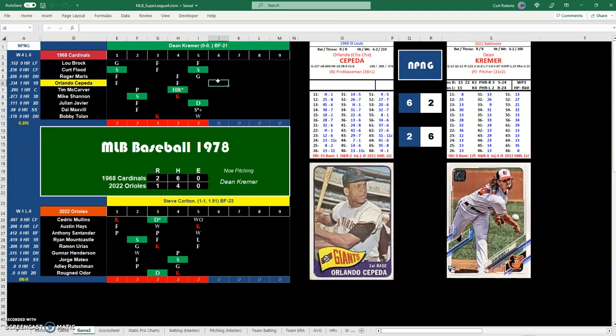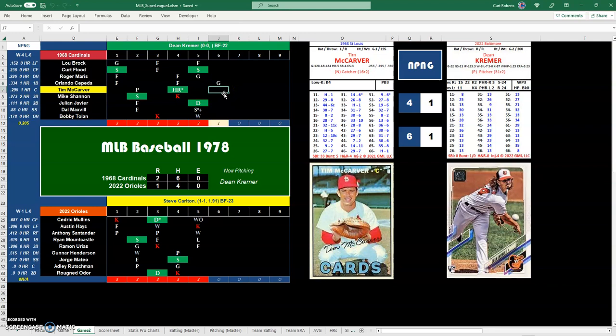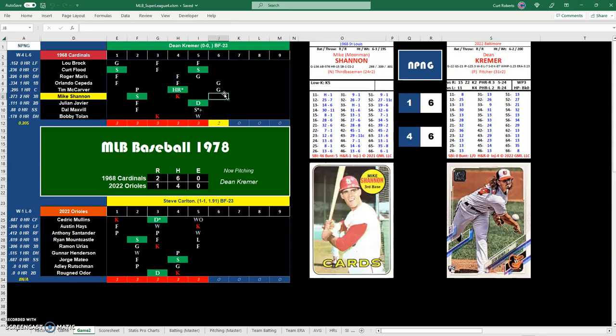Two to one Cardinals. Orlando Cepeda, 62 is a 27 — that's a possible strikeout. K4 if he bats right, that's a K2, so it's a ground out. Tim McCarver, who had a home run last inning — 28, ground out. Mike Shannon, 28, also a ground out. So we go to the bottom of the sixth.